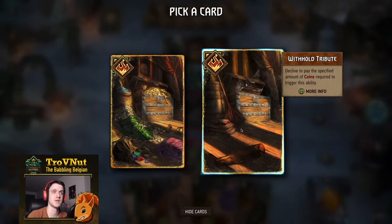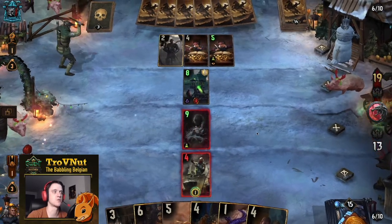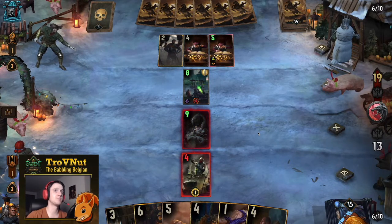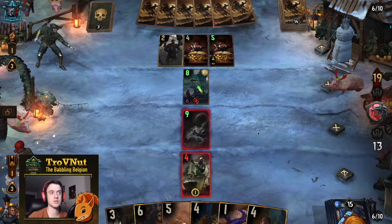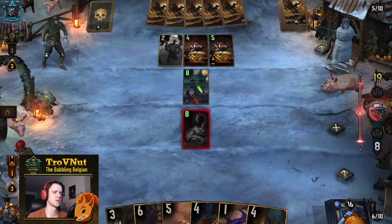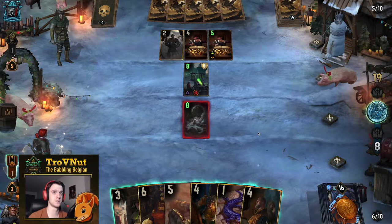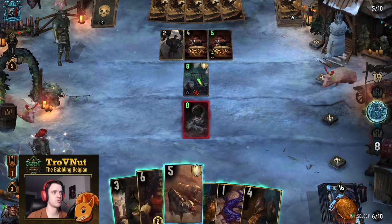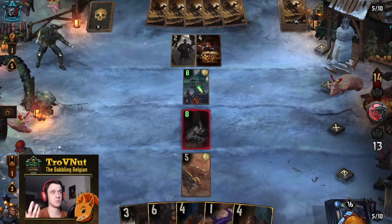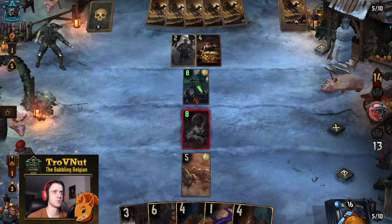Next up is the Salamandra Abomination. I don't need to poison it myself because I gathered from the fields, so I withhold the tribute and use the saved coin to boost this card by four points in one go — really powerful. Our opponent seized a poison card, which means we can poison that and get rid of it in one go. As long as Galak is on the board, our opponent goes for Coated Weapons, putting the card back on top of my deck.